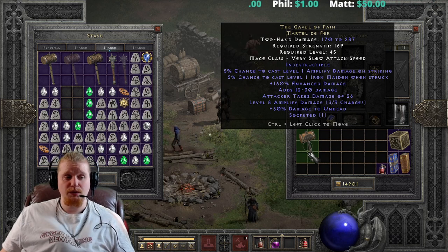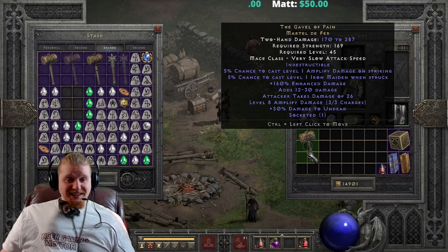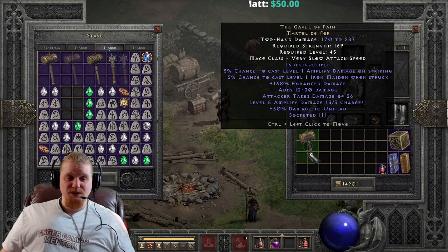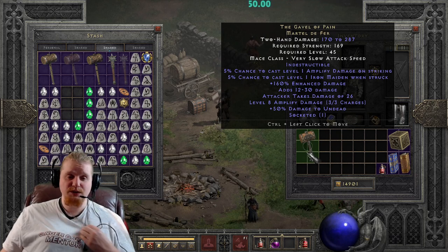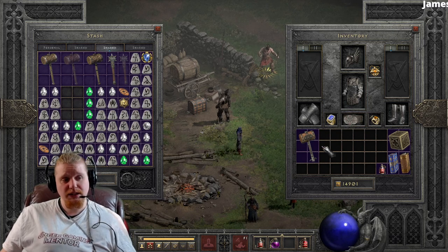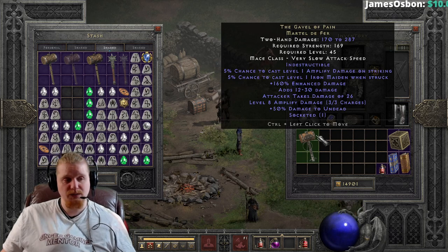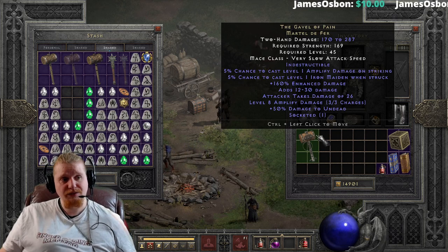This weapon could be very useful to a Barbarian — pretty much just a Barbarian. The slow nature of this weapon would make it very painful to use on something like a shapeshifter Druid. There are definitely some interesting choices with this item, which we'll go over as we continue. As you can see, it is indestructible.